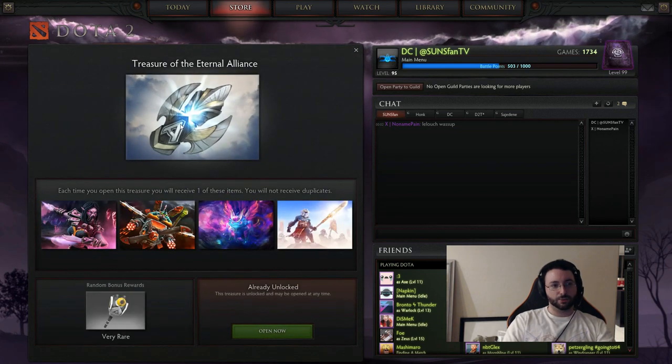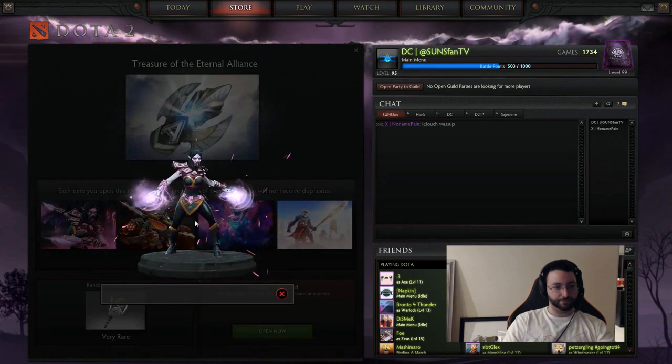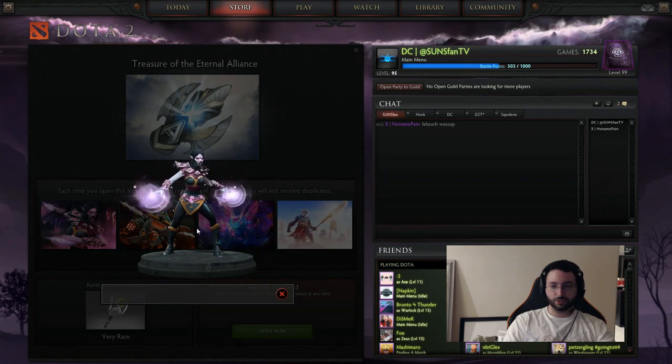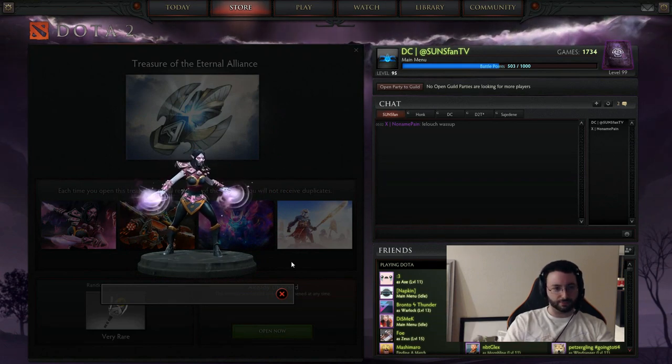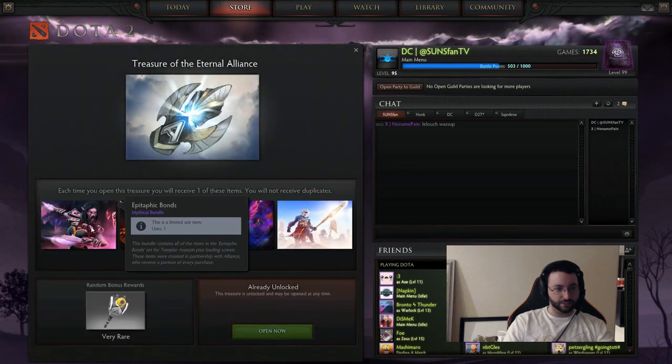Let's peek inside. We have the Treasure of the Eternal Alliance. First up is a Mythical for TA. That looks pretty cool. My list doesn't actually say what it comes with, so I have no idea — but it looks pretty cool. It is a Mythical, so I assume it comes with something.